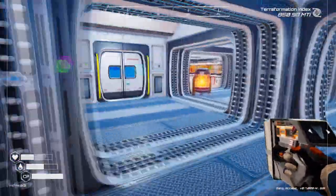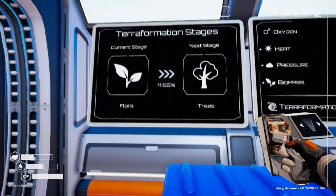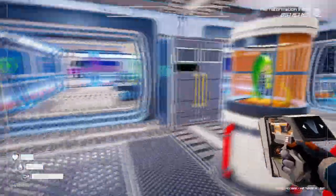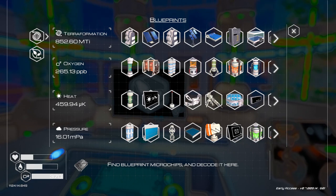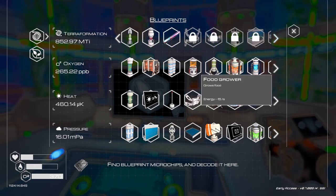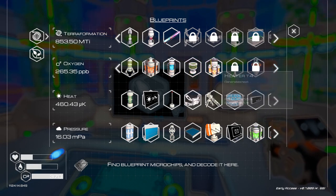Now we need to go see about making some other plants, because last episode we opened up the ability to get more plants. We are on the way to growing trees at 11.66 percent. Looking at blueprints in the terraformation menu — for the exoskeleton we need 1.00 GTi, and underneath that for the tree spreader we need six parts per million.